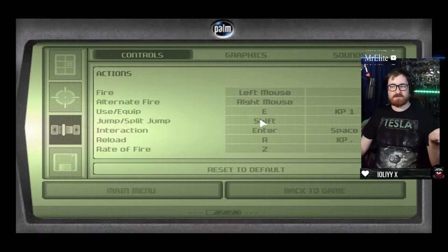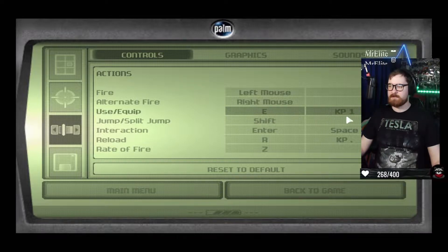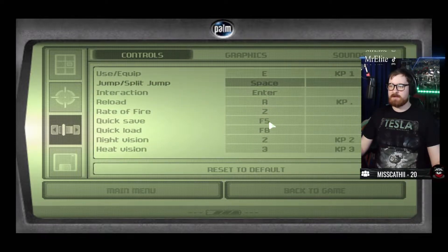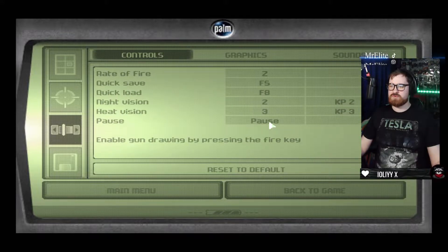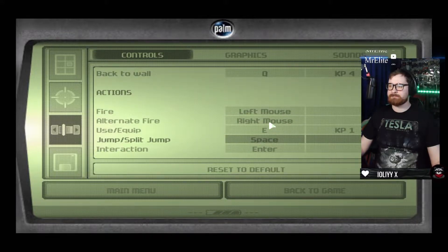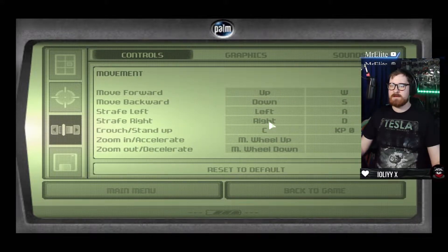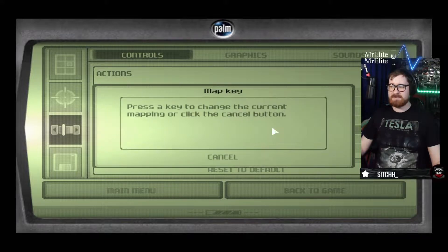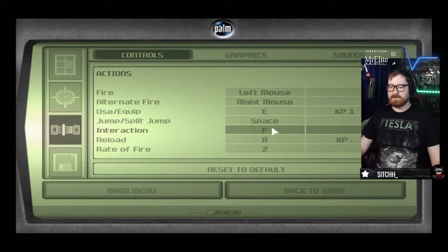Compared to nowadays, the controls are absolutely shocking. You've got Shift being jump or split jump, which I would normally have put on Space. But you can remap, so I would change that. Crouch I would always have put to C, and interaction is apparently Enter but I always have it set as F.